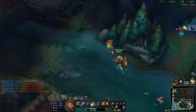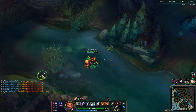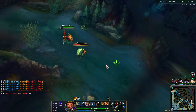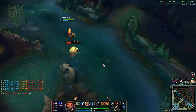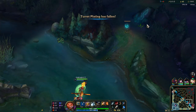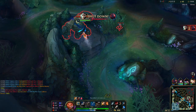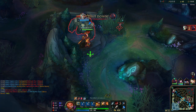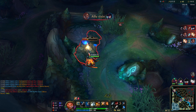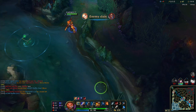Nice, good job. Let me collect some of these jungle camps and finally do the scuttle. Before Echo stepped into that situation I wanted to do this. Let me check if the blue is up — yeah, let's go. They know I'm here though, so I gotta be fast. Let's go bot lane — maybe we can kill Senna.